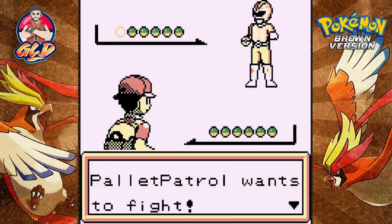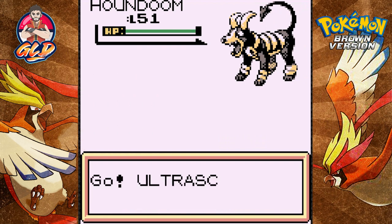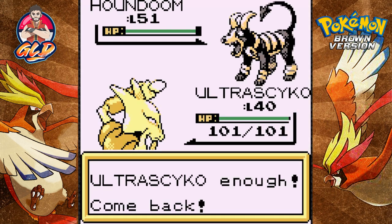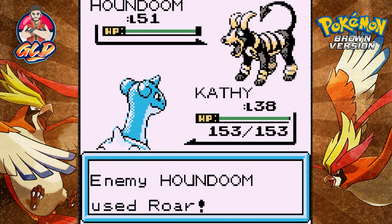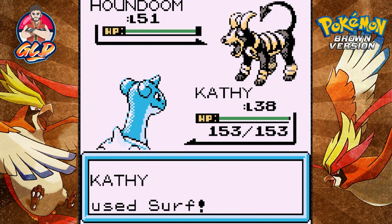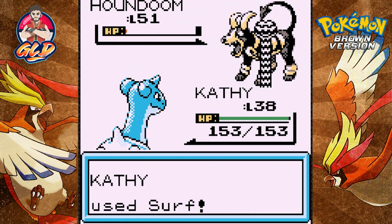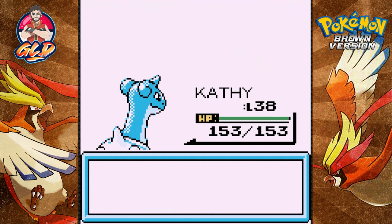We're taking on a Pallet Patroller - looks like a Power Ranger. He's coming out with some Pokemon and I'm at a disadvantage so let's switch out to Kathy. That Roar attack is not going to work - why are you using Roar? Surf attack! You're literally giving me the fight. That nearly defeats this guy so let's try one more time. Another victory for us - Kathy gains a point and he's coming out with a Weavile.